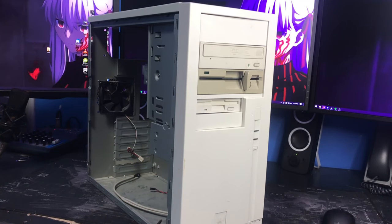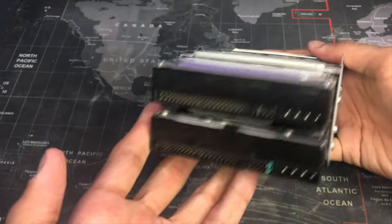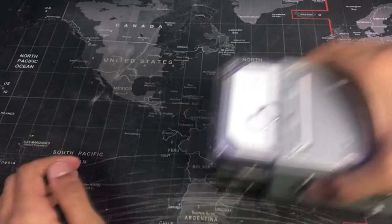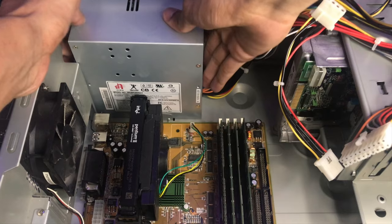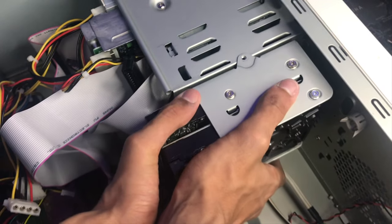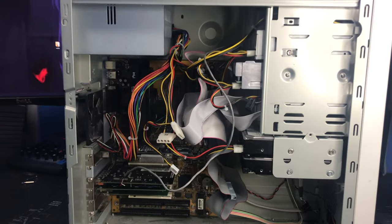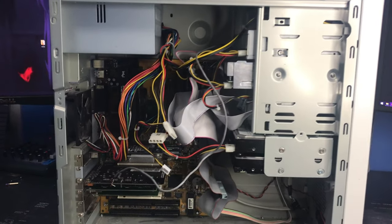Look at that front profile — that looks amazing. For storage, I'm using the same Maxtor 250GB hard drive for the boot, and the second drive has Windows NT 4 on it because I don't have a dedicated Windows NT system. Now all we need to do is mount the motherboard in the case, get our power supply installed, route some data cables, put the hard drives in, put in our required add-on cards, and we're good. Honestly, cable management was not high on the priority list, so it doesn't look the best, but hey, it's still a good system.